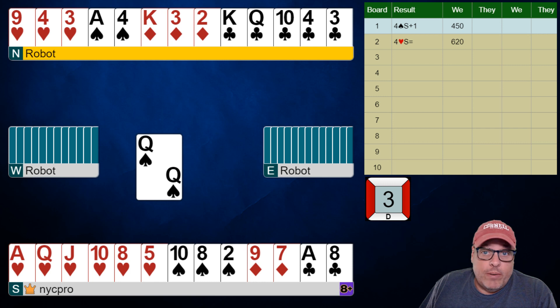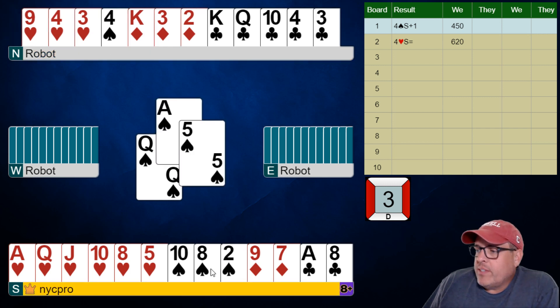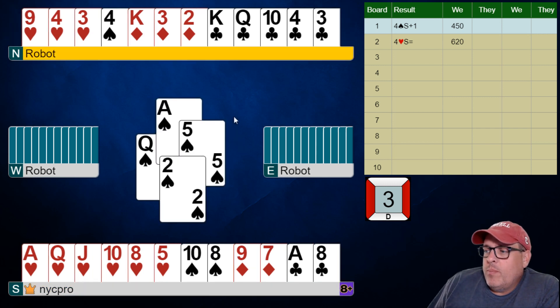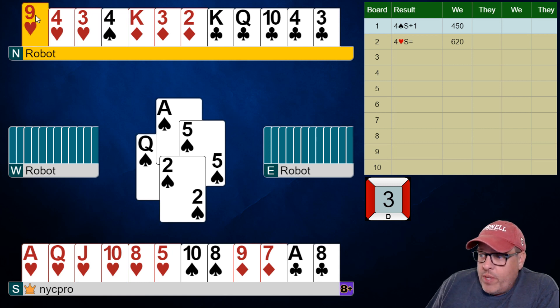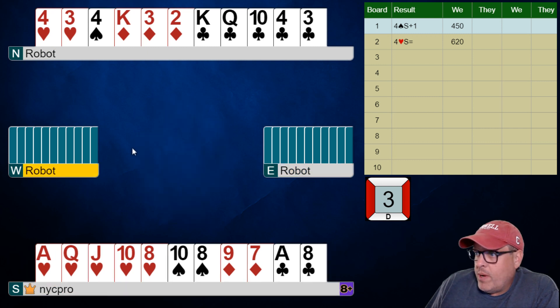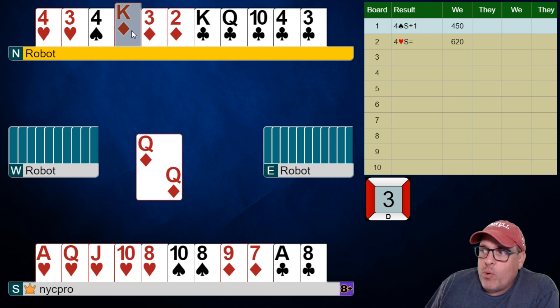I'm not mad at them though — this is a good spot. It's an interesting lead they're making; it's not terrible for us that they've led this because we're going to have a little bit of time. The diamond position is a little threatened and I need to take a heart finesse, so I'm going to do that now. I'm going to hope this survives — usually doesn't with the robots — and there's what we're devastated with: the diamond switch.